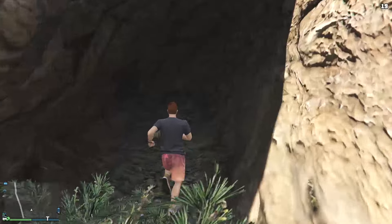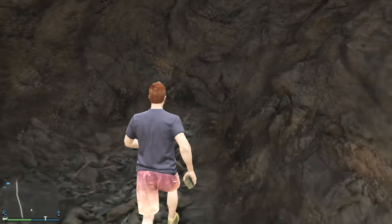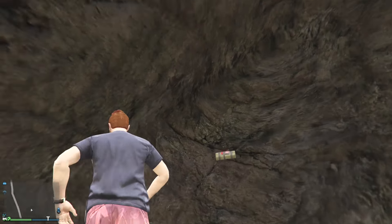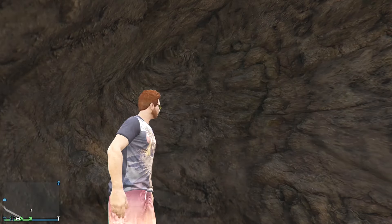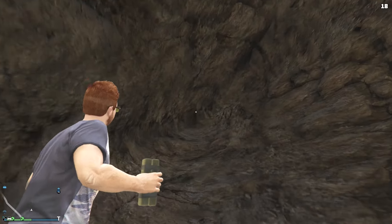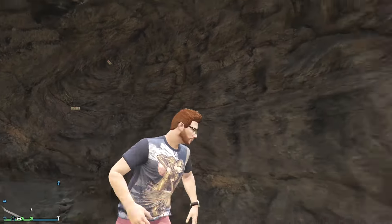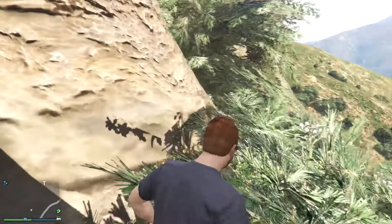For the first sticky bomb, there's a little ledge-like thing in the cave right here — place it right on that. For the second sticky bomb, get it right in the very back where there's a corner. Once again, do not explode these until I tell you to.